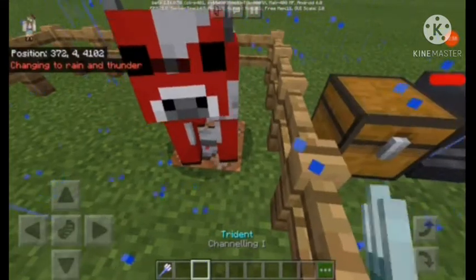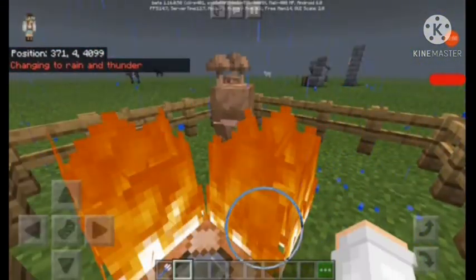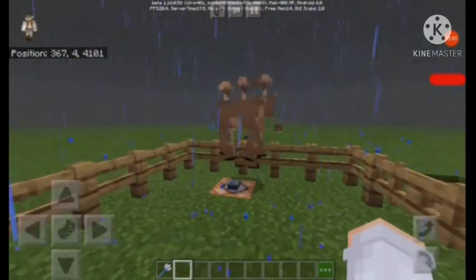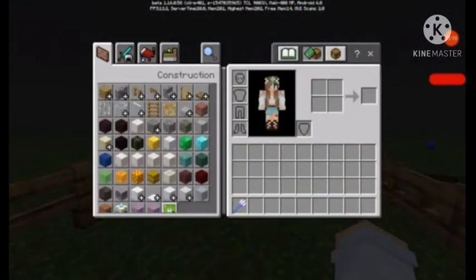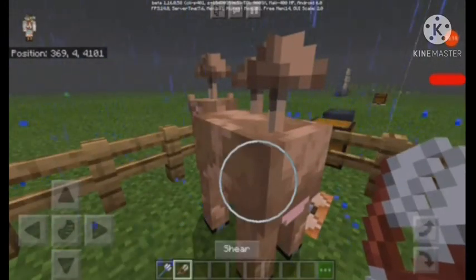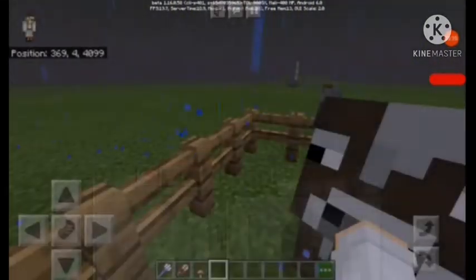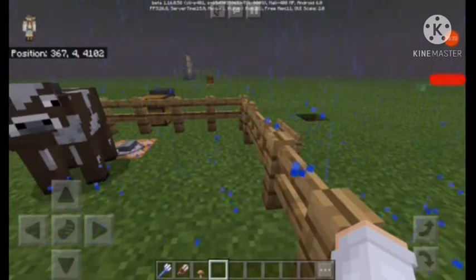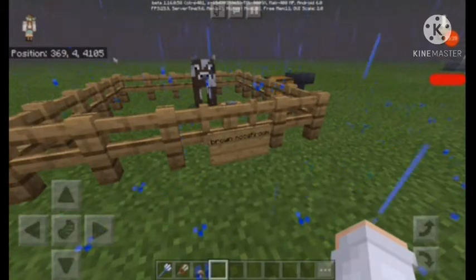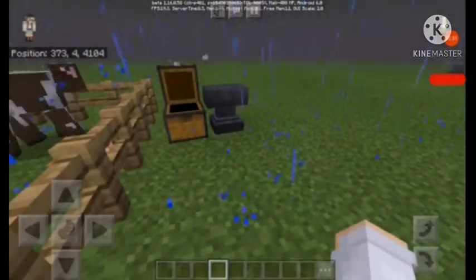Now you just need your mushroom. Get it right — you have to be very careful. Strike the fire there, and there you go — you have your brown mushroom. You can shear this brown mushroom to get more brown mushrooms, and it will turn into a mooshroom cow. So that's how to turn your mushroom into a brown mushroom. Just five strikes is all it takes.